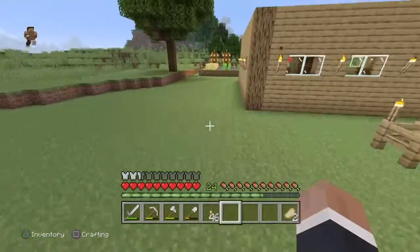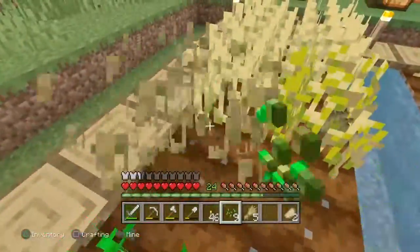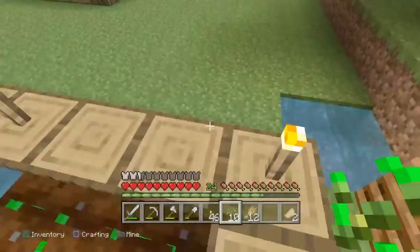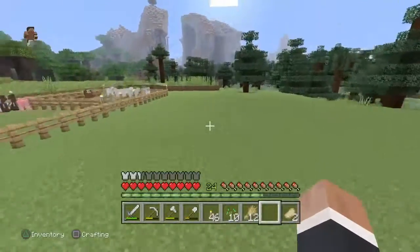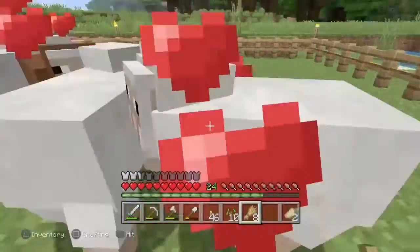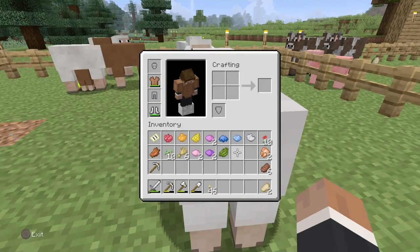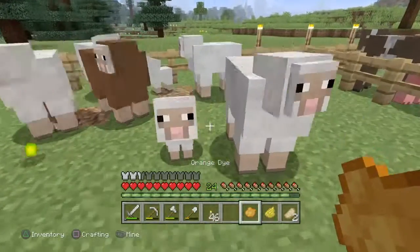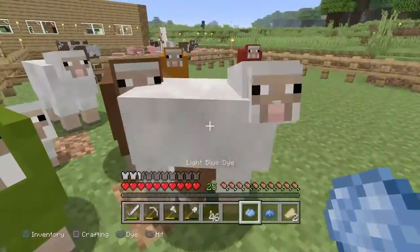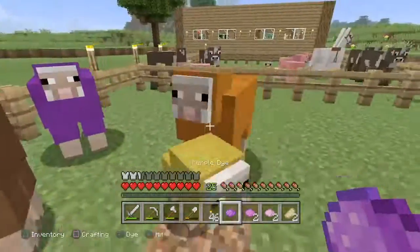We need a red one, an orange one, a yellow one, a green one, both blues — light blue and dark blue for the little baby. Then we need purple, magenta and pink. We don't have enough for the rest of them, so I'm going to leave that one white. There's the gate — I keep forgetting, because normally I have my gate in the middle, not in the corner. I'll breed them and make more babies when I want more different colours.